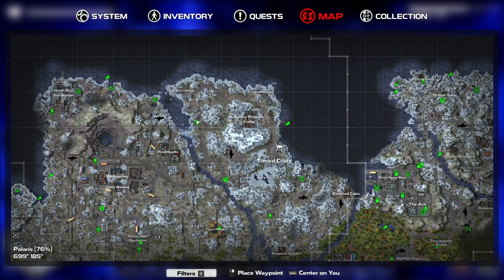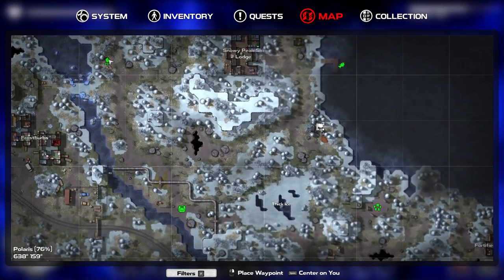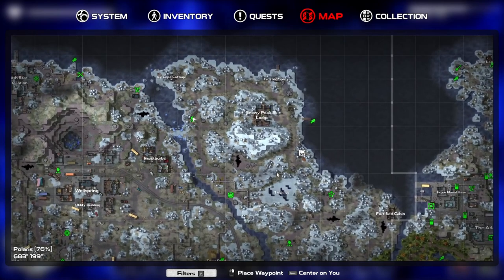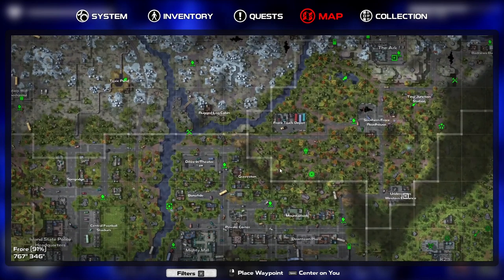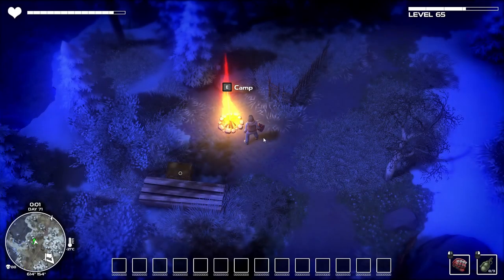So I've come over to this zone and there's a timed crate and a couple of treasures, and there's also a wishing well we could check out. I'm just going to try and leg it to the timed crate. I did miss a treasure down here so we'll come back to that at some point.